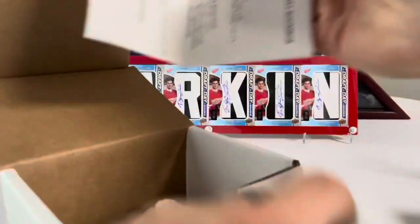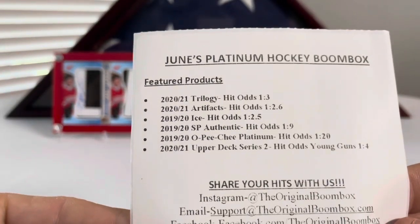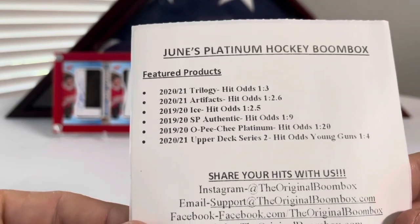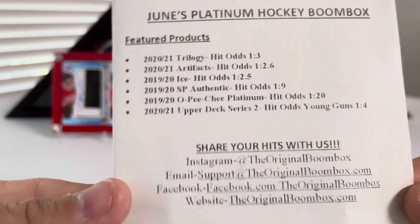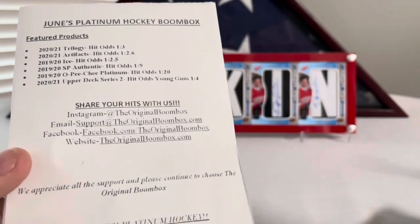I noticed this in the last boom box too, but they did give you a little checklist of things that are in here. This one's got the same as the last one: Trilogy, Artifacts, Ice, SP Authentic, OPG Platinum, Series 2, and then probably a bonus pack in there. So let's see what we can pull.